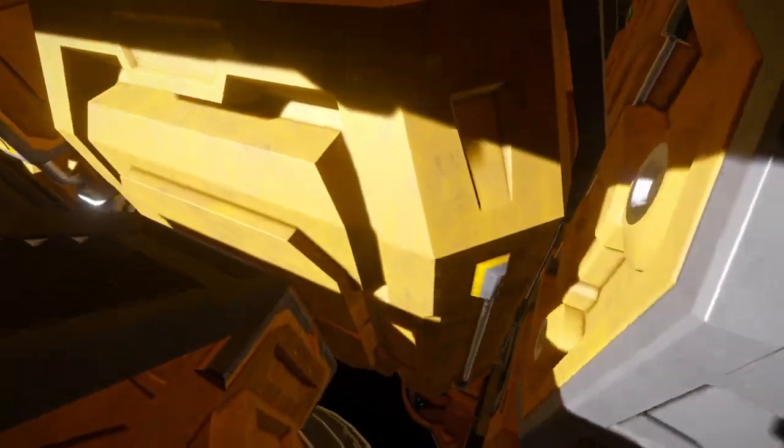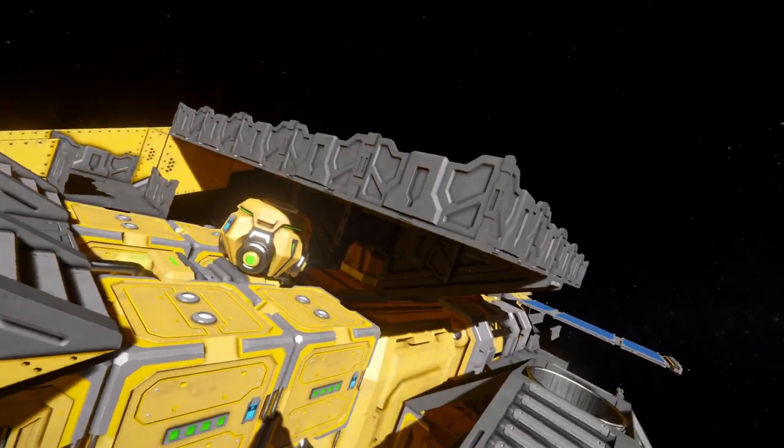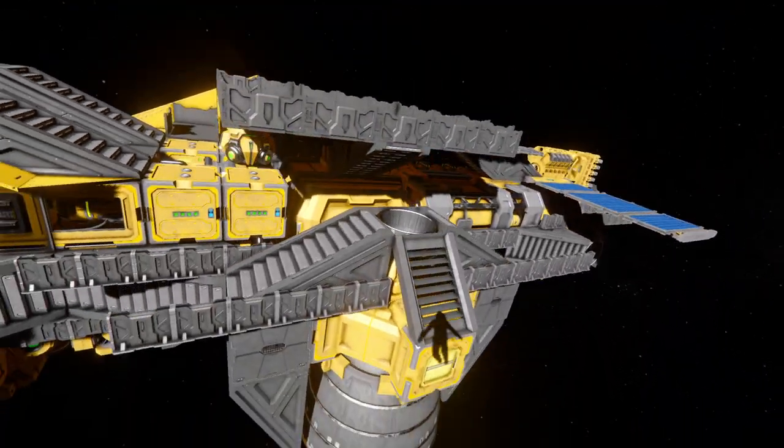You can start with the cargo container, add refinery, add assembler, add the connector on top, and then you can easily dock your miner.